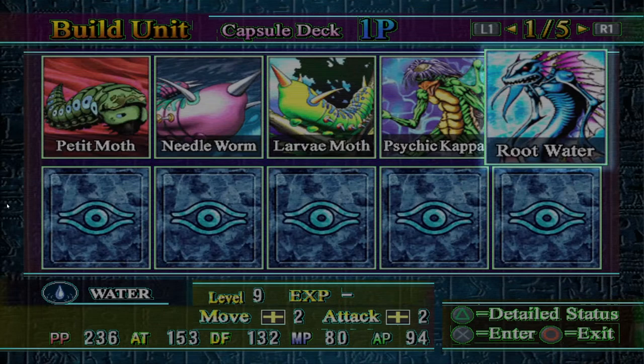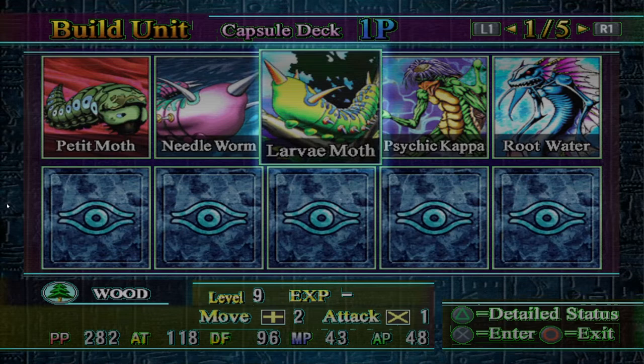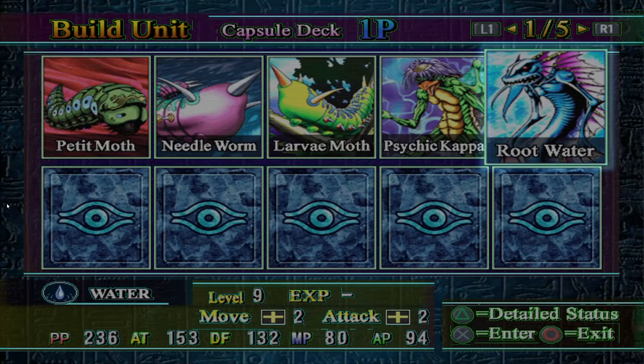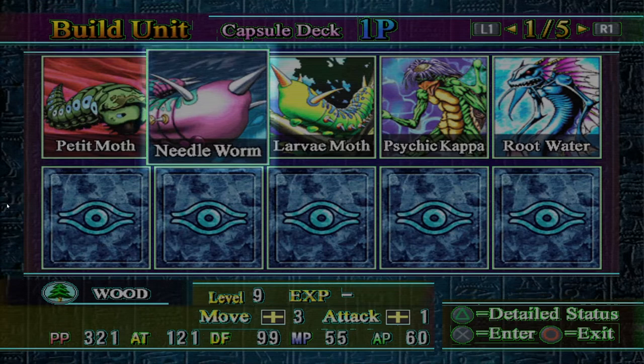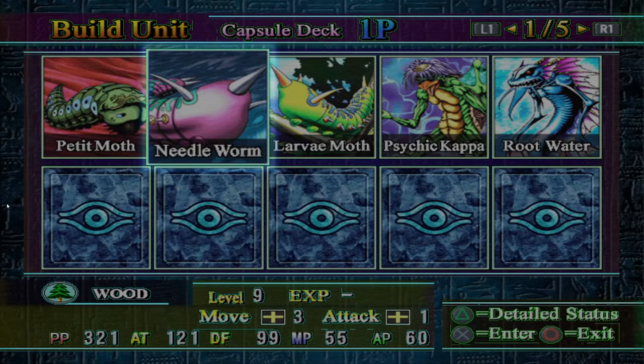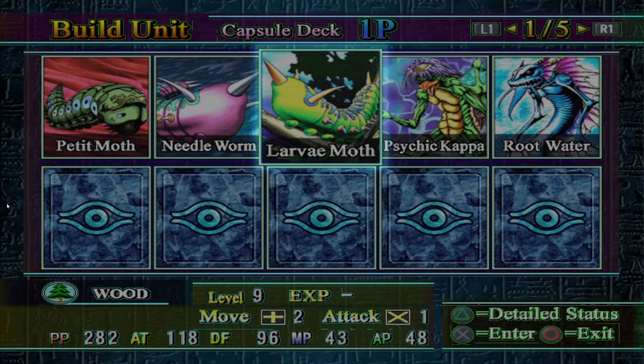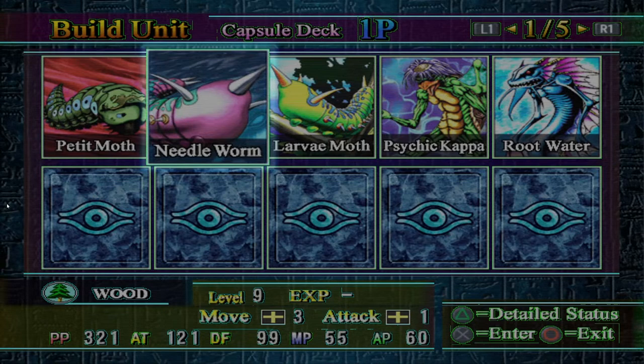Continuing on with the Water symbol creatures. You start with Petite Moth, Needle Worm, and Larva Moth again — basically the same setup for the first area, with Psychic Kappa and Root Water also. The goal is to get as much experience on Petite Moth, Psychic Kappa, and Root Water as possible. Needle Worm becomes a great tank later on in the game, so it's a creature you'll use throughout. These other creatures you'll evolve and keep with you for most of the game.